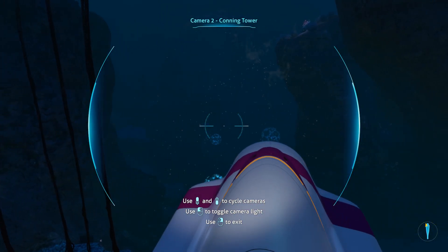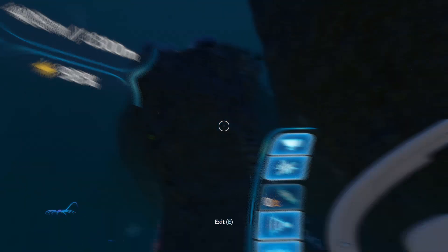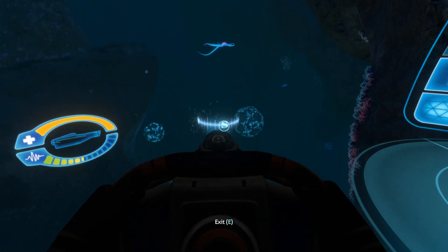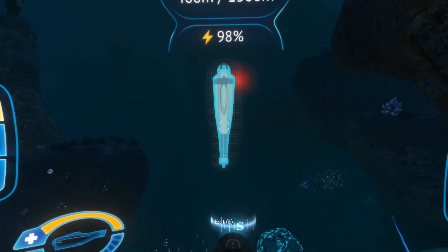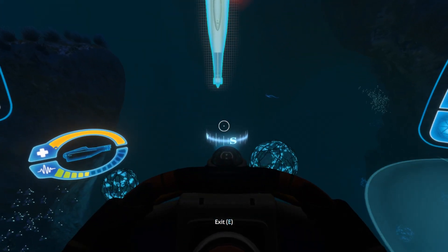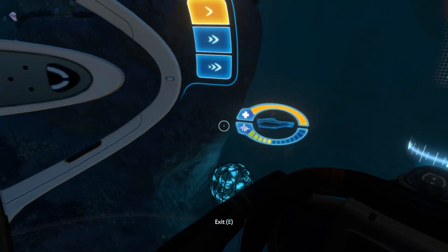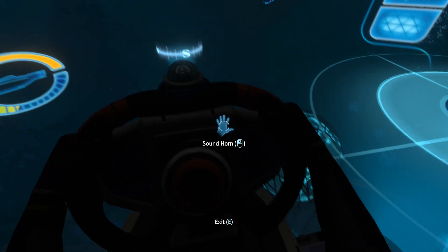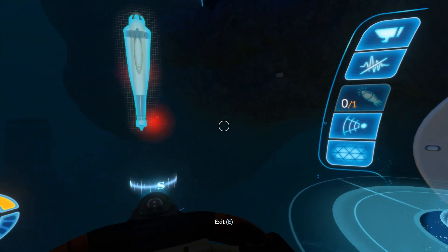Hang on - might be able to swing this way. It's not giving me any proximity indicators right now. Do I see a reddish glow forming? Or is that just the reddish glow of that interface?